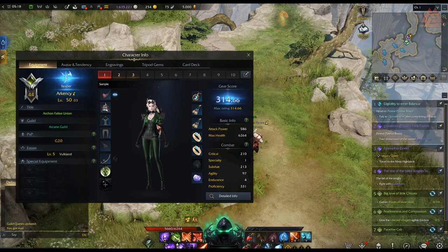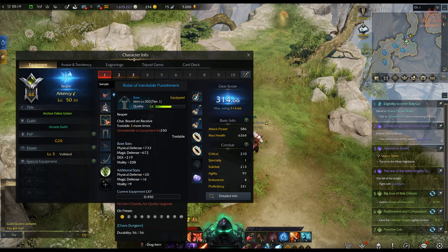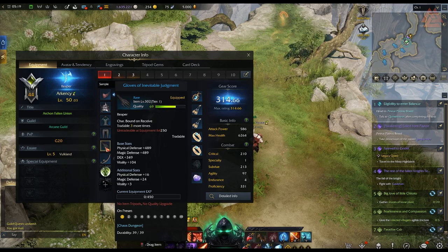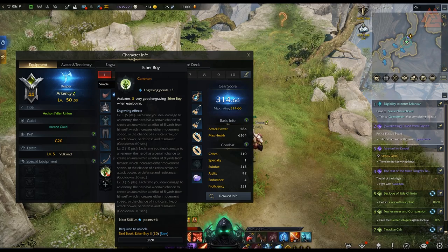The equipment slots you can fill for your character are: helmet, shoulders, chest, legs, hands, weapon, necklace, two earrings, two rings, and a skill stone. There are quite a few slots to fill in, and top-end pieces to chase after for each slot. You shouldn't feel a lack of customization when it comes to finding new items to equip — this is something you'll be able to chase and grind on for quite a while.